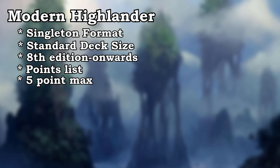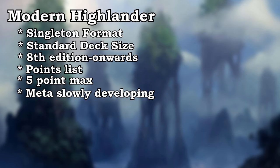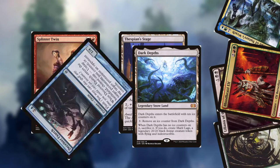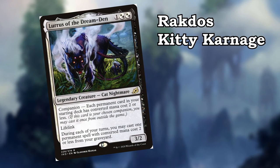And I think that covers all of what you really need to know about the format. It's still relatively new, and the meta is slowly being developed, so it's kind of like Pioneer right now in the sense that people are just playing whatever they think is good and seeing what works. We've got Twin, Dark Depths Combo, Birthing Pod, Uro Piles, Jund, and now I'm throwing my hat into the ring with Rakdos Kitty Carnage.